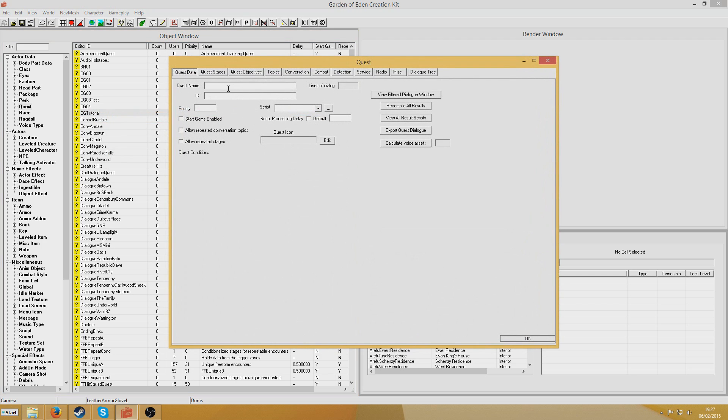First of all, I'm going to create my quest. I'll right-click new in the quest section and give it a name. Let's call it Tutorial Quest, give it an ID of tutorial quest, a priority of 55, and start game enabled.